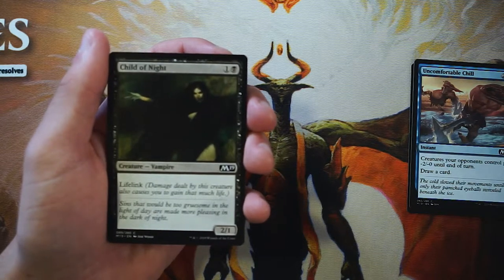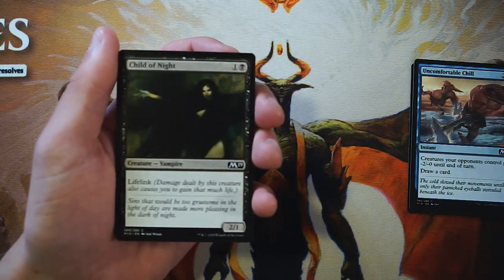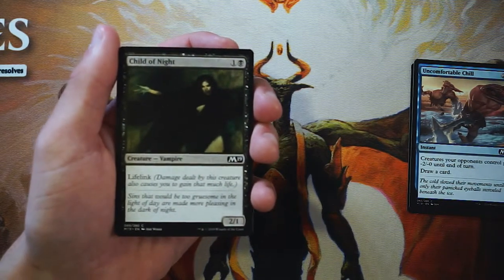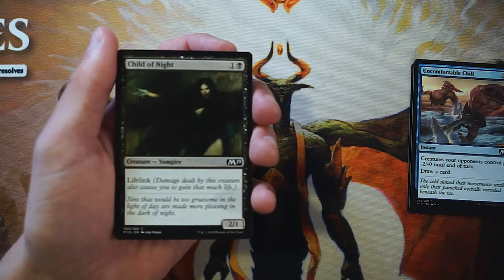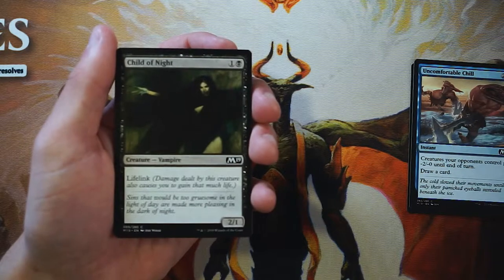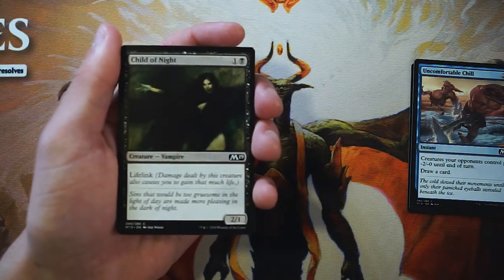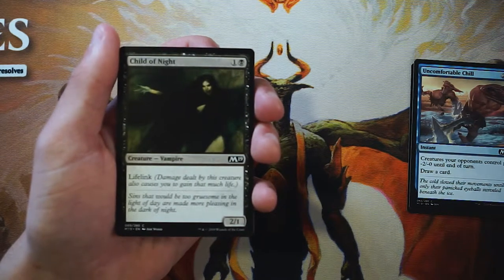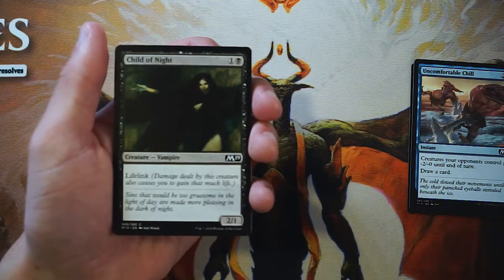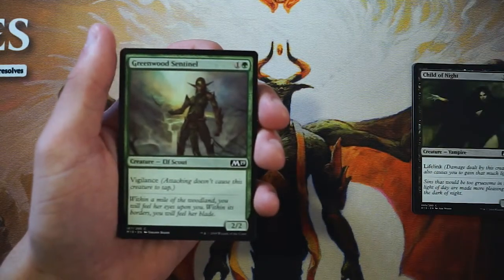Child of Night is a very classic card — a two-one for one and a black with lifelink. I'm okay with it as a two-drop. There is a black-white life gain theme deck which is fantastic and does a lot of damage quickly. Life gain in this archetype actually does work, but this isn't a key card for that strategy. It will get outclassed pretty quickly, so it's not very exciting and definitely not first-pickable.